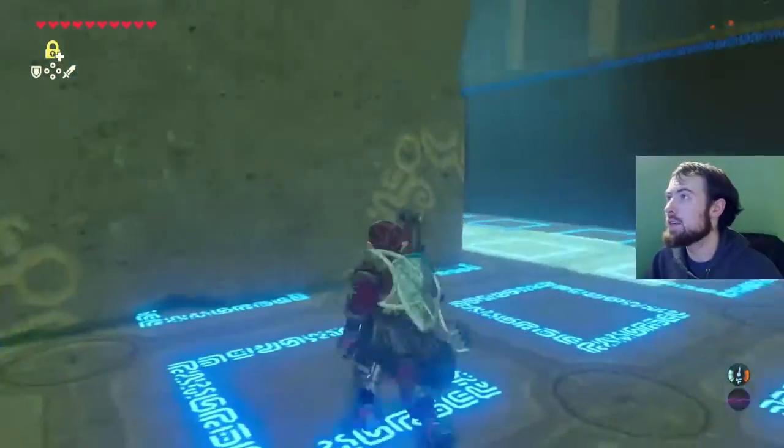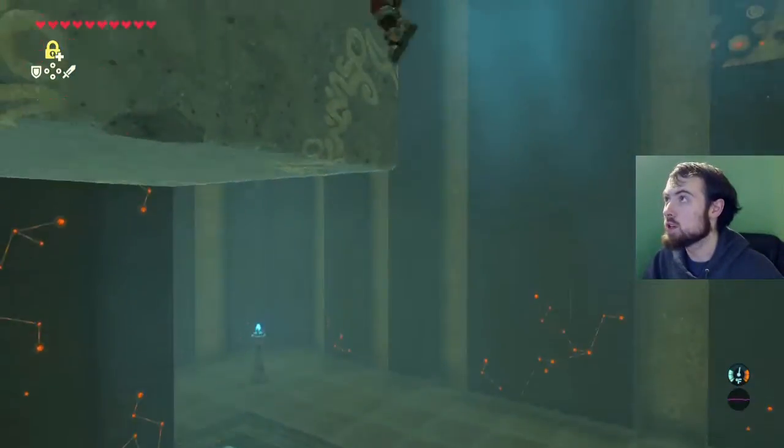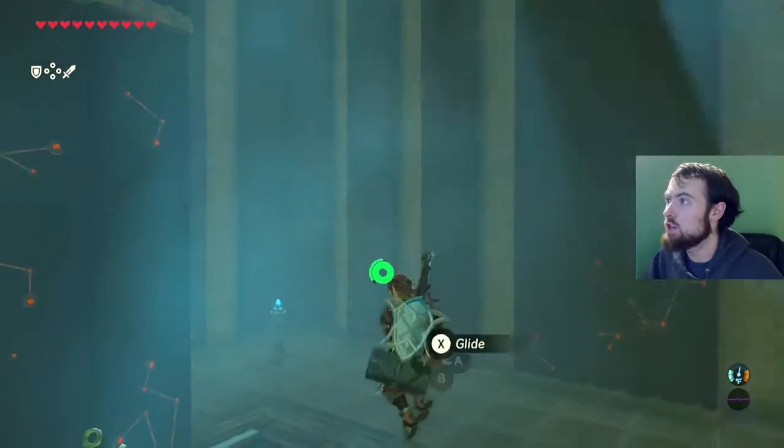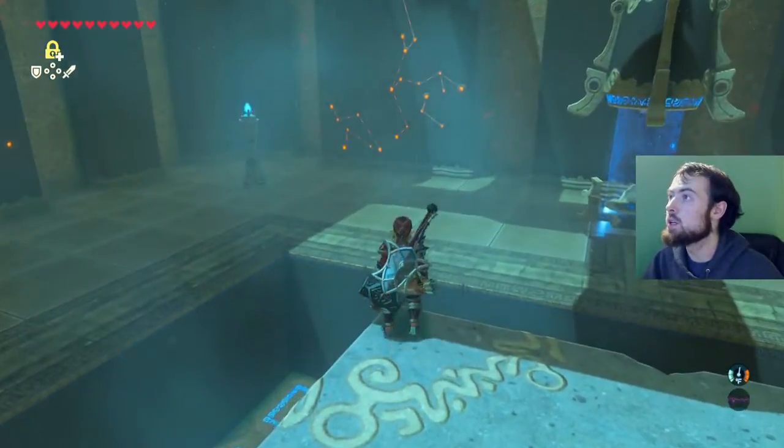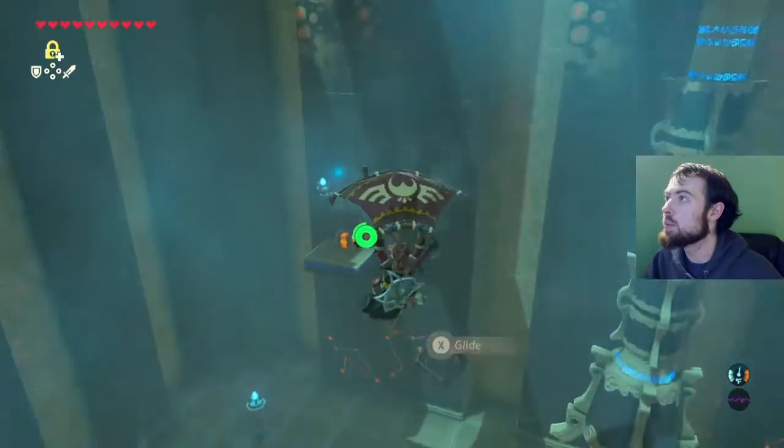The Daqa Koh Shrine here has a very interesting layout on how it all works. It's going to let you fly right then and there. Then there's a chest over here for us to grab. We'll come all the way to the top and then glide.